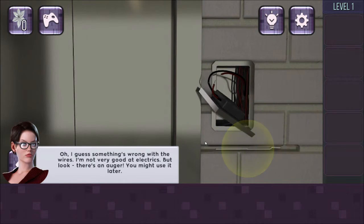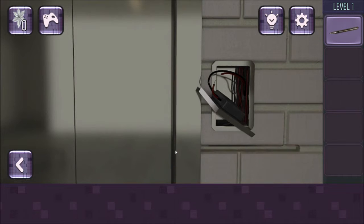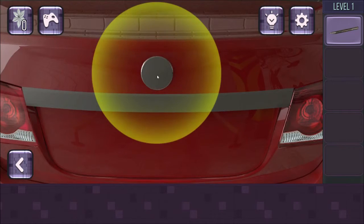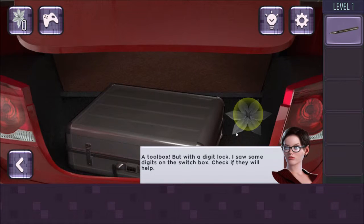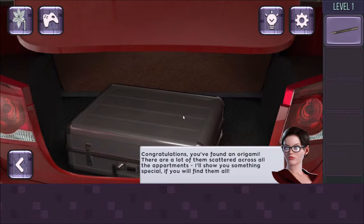Okay, I guess something's wrong with the wires. I'm not good with electrics, but look — there's an origami. You might use it later. Okay cool. Looks like the trunk of this car is open — let's see if there are some instruments inside. Okay, a toolbox, but with a digit lock. I saw some digits on the switch box — check if it will help. You found an origami; there are a lot of them scattered across all the apartments.